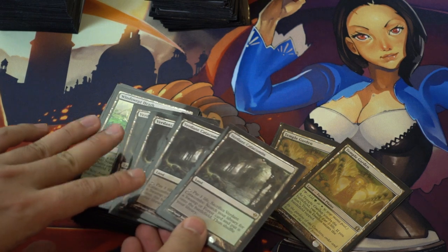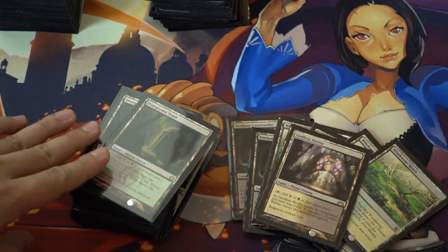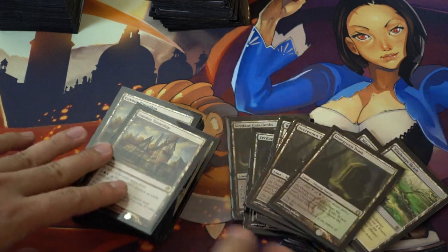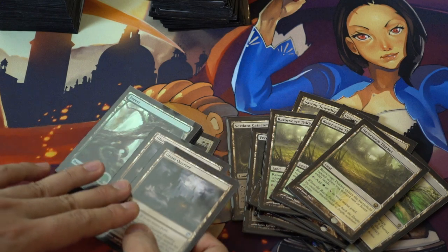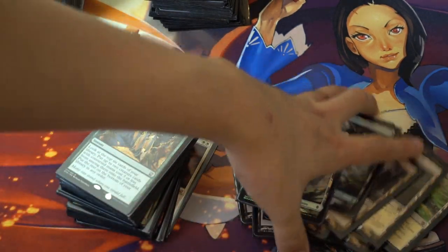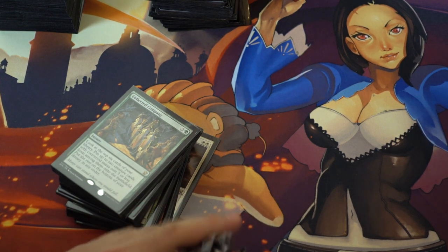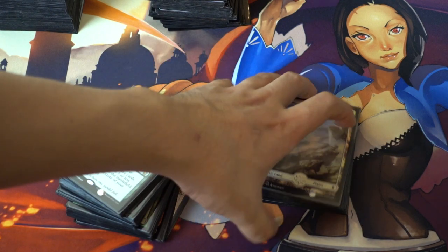Two temples, four catacombs, four Windswept Heaths, a Godless Shrine, two Overgrowths, two Gavony Townships, three Copperline Gorge thickets, two Ghost Quarters, two forests, and a plains. This is a very odd assortment of lands, but according to net-decking this is what the deck should probably run.